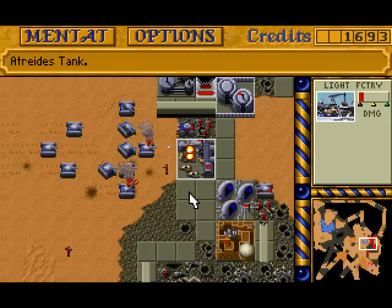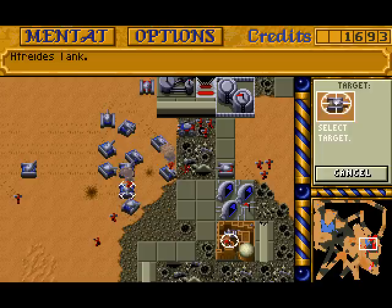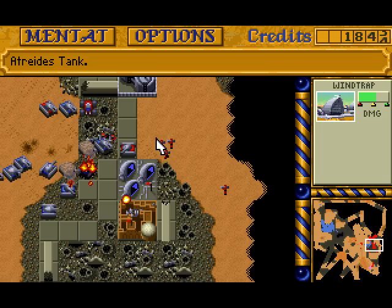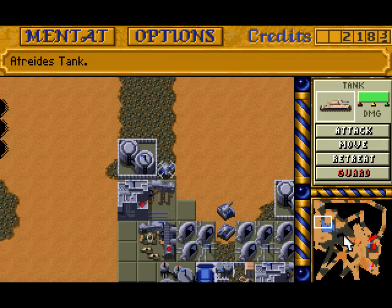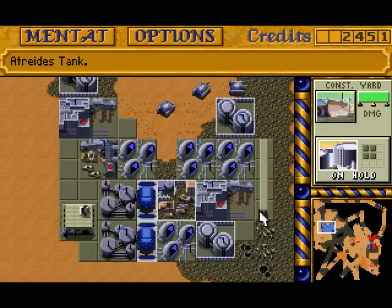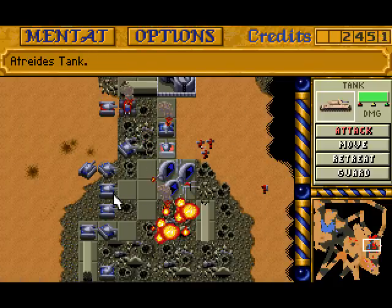The strategy is pretty straightforward — I like to take out the construction yard first, then any unit production buildings they might have. After that I'll clear out the remaining units. I believe I've received some reinforcements because I didn't build these two tanks — occasionally you get some free units. Now let's take out any units they might have left.